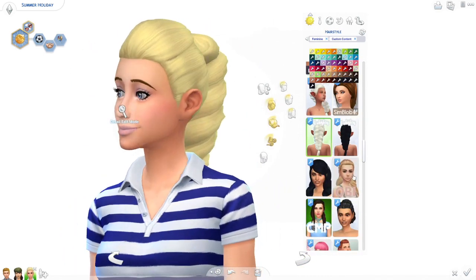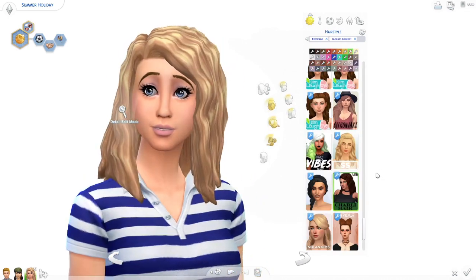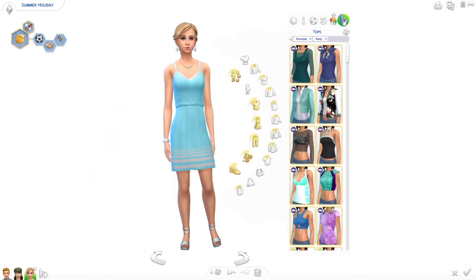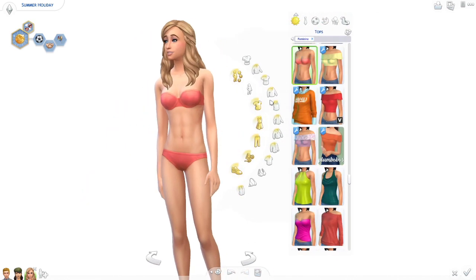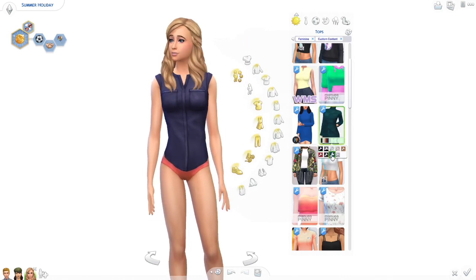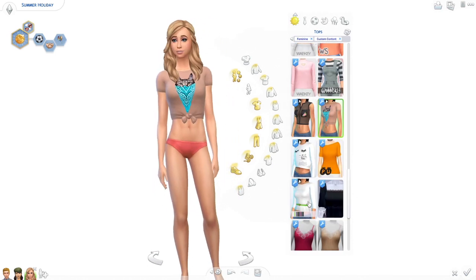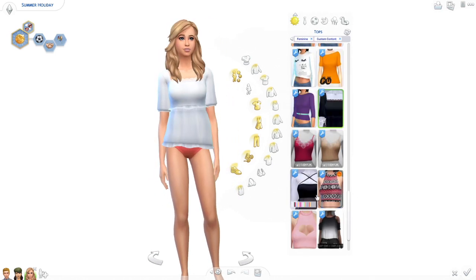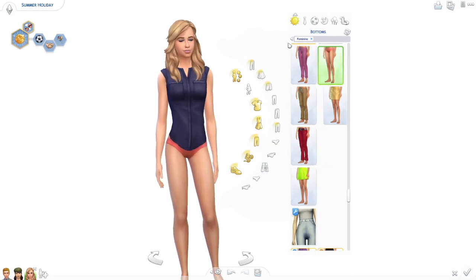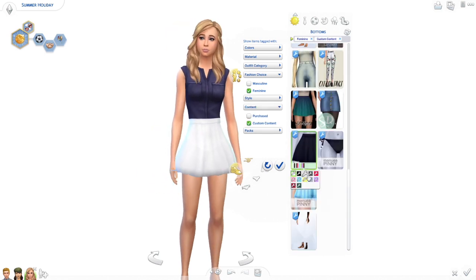If there is any custom content you really like and want to put into your game, make sure to check out the Tumblr link down in the description. I always make sure to reblog everything there. I did use the Apricot skin overlay and the Meteor default eyes, and I'll leave links to those separately in the description as well, since they are quite distinct in her makeover.